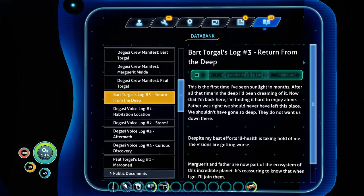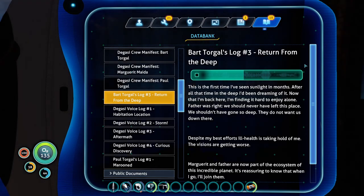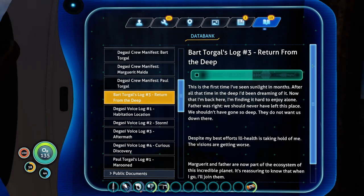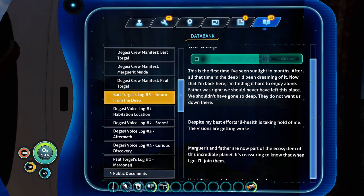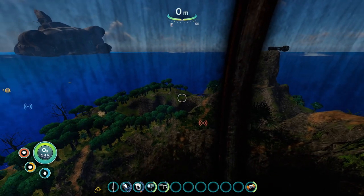Bart's final log: this is the first time I've seen sunlight in months. After all that time in the deep, I'd been dreaming of it. Now that I'm back here, I'm finding it hard to enjoy alone. Father was right — we should never have left this place. We shouldn't have gone so deep. They do not want us down there. Despite my best efforts, ill health is taking hold of me. The visions are getting worse. Marguerite and father are now part of the ecosystem of this incredible planet. It's reassuring to know that when I go, I'll join them. So Paul and Marguerite died down there. They do not want us down there — who is they, Bart?